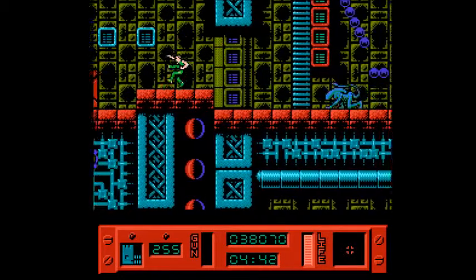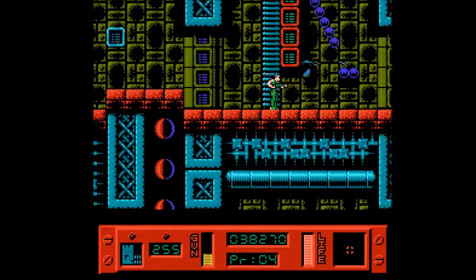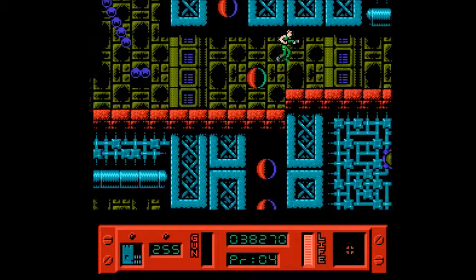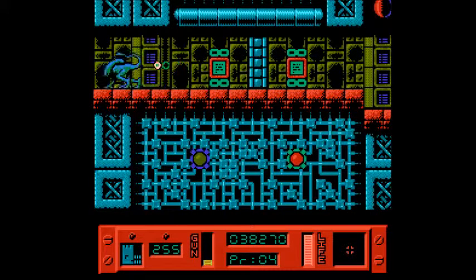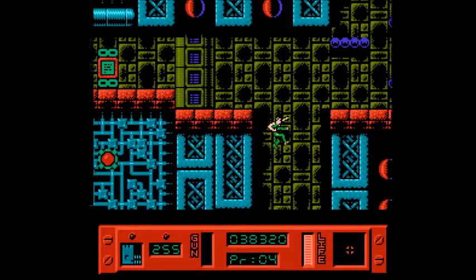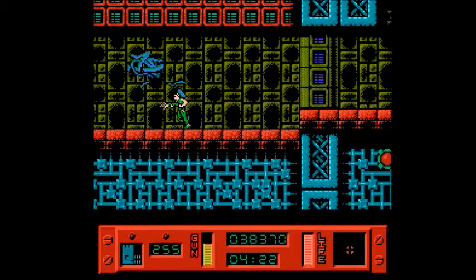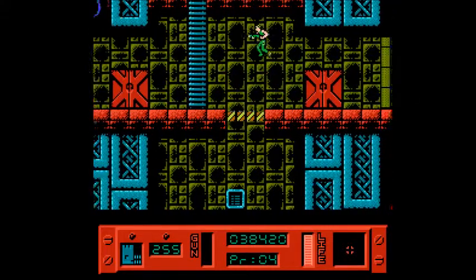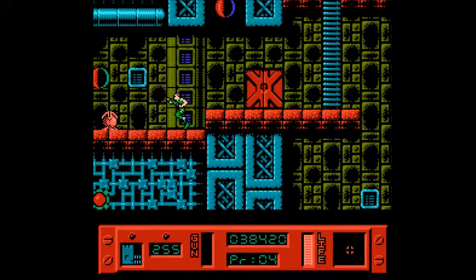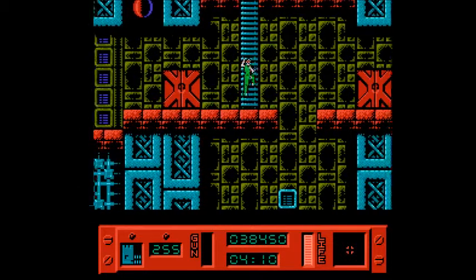You get a lot of goodies as you go down here. Now, unlike the first level, you have to rescue 5 prisoners instead of 4 here. I almost got facehugged again because I went the wrong way.